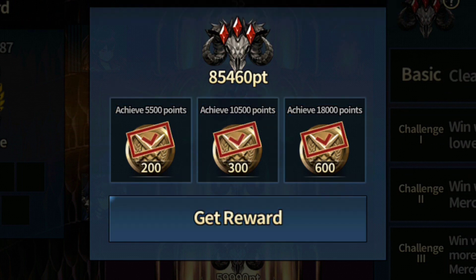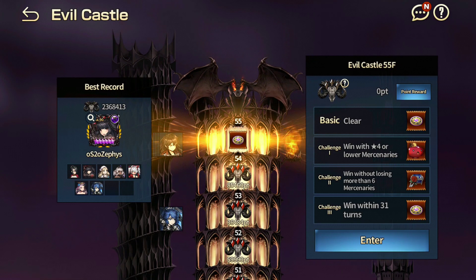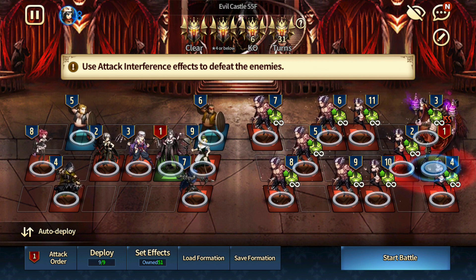Make sure to secure all the honor points so you can buy your five-star skill books or whatever. Moving on — last one, floor 55. So for the last floor, the final floor of the castle.